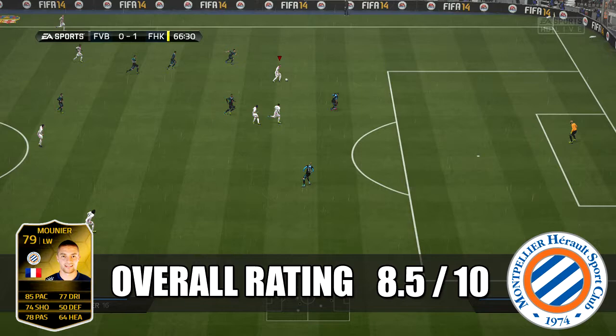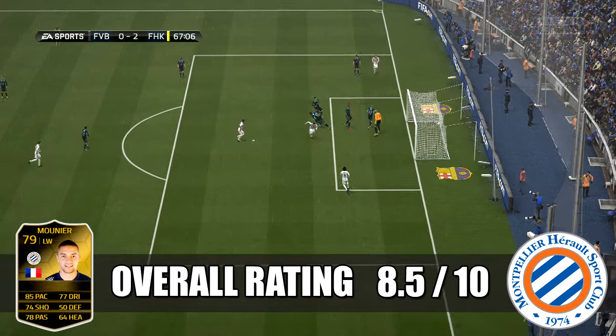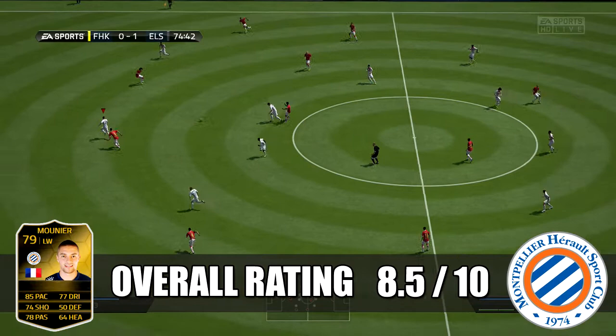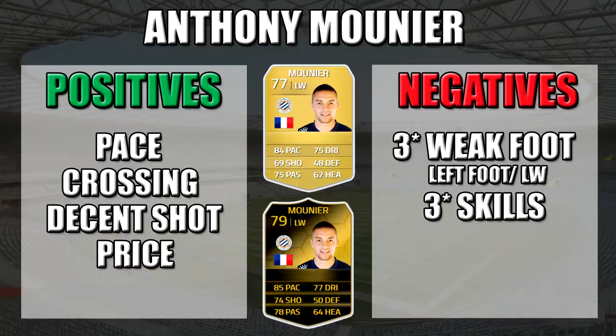Overall we're going to give Meunier an 8.5 out of 10 — a solid player with great wing play thanks to his high attacking work rate, always getting down that left wing with quality crossing and decent finishing when he gets into shooting positions. He's best suited as a left winger; even with a 3.5-star rating, playing on the left he'll be getting up the pitch and whipping in crosses.